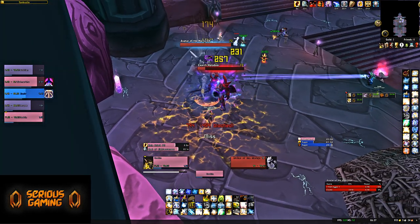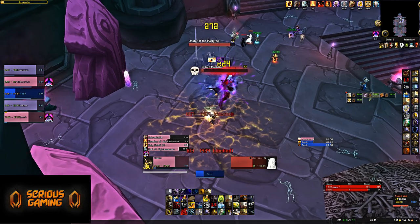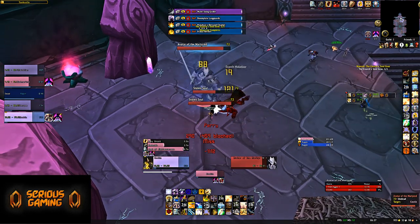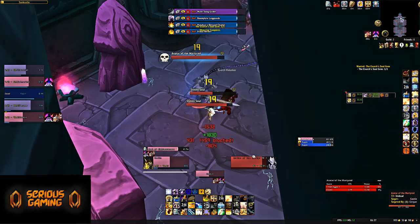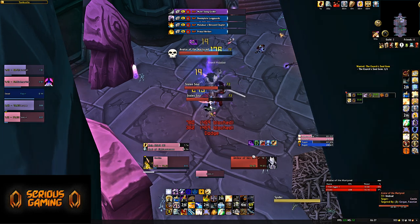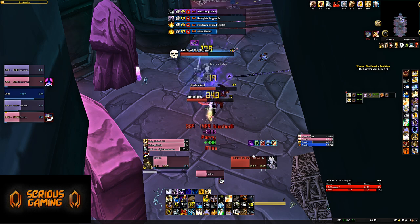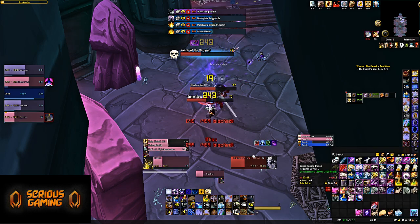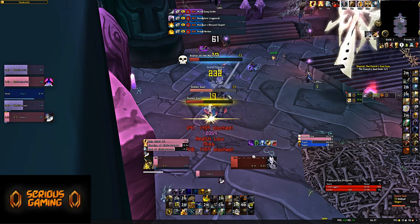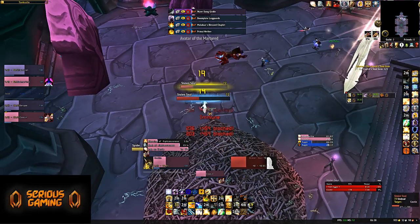This is where things become a problem. The Avatar of the Martyred — which you want to kill, by the way, because it actually drops loot you want — hits pretty hard and has Mortal Strike and Sunder Armor. This is probably the point where if you have Bloodlust, you want to use it, assuming it's available. Here our DPSers didn't understand they had to deal with the Stolen Souls, which was creating issues. We did manage to kill it without wiping, and we avoided losing the loot from the Avatar of the Martyred.